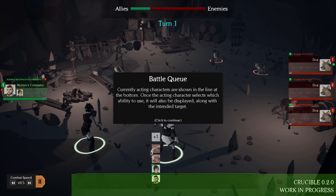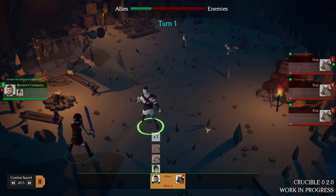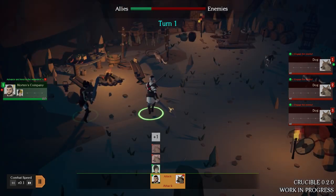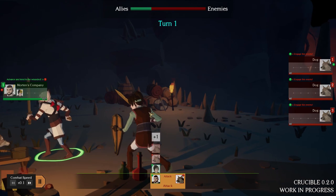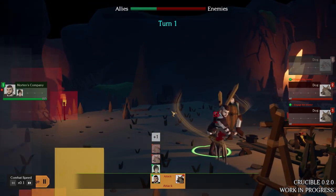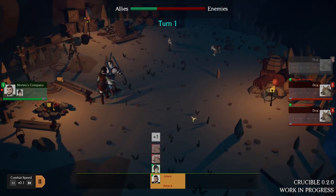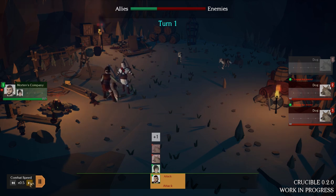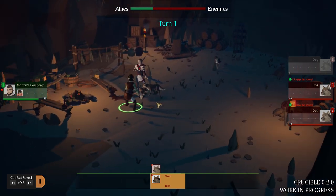This is version 0.2.0 work in progress — very early days, but still looking beautiful. Combat is currently paused, but let's unpause and watch. Morton is running up and takes out the first dog with 55 damage — those dogs only have 40 health each. Our combat healer is next. By keeping both characters in the same group, I limit myself as they're both forced to commit to a similar action. She doesn't have anything to heal, so she may just skip.